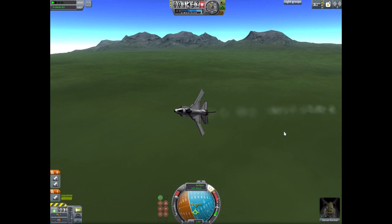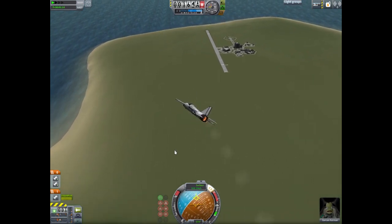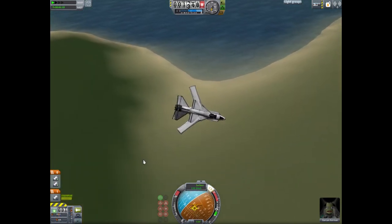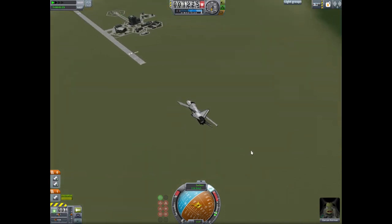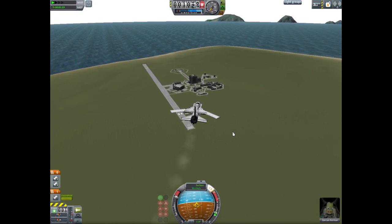The only mod this plane uses is, I think, Rasterprop Monitor, and even that's not necessary. You can see it obviously uses landing gear to do its thing. It's just a regular little plane, except it's got swing wings, which I figured was really interesting when I figured out how to do that.